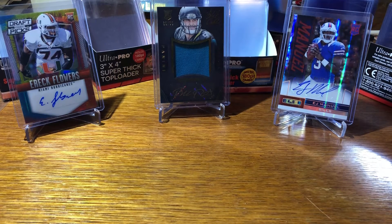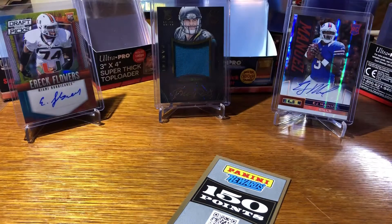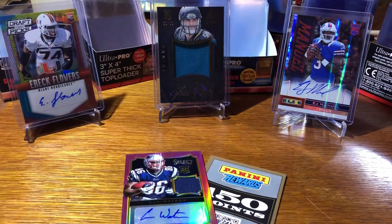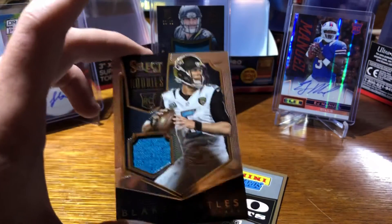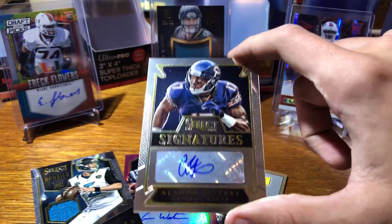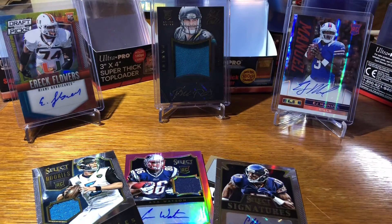Not a very good box, I guess you could say. 150 points — that's always fun to get. Probably out of the league RPA. The GOAT jersey swatch. And probably the best hit of the break was the Alshon Jeffery auto, which I guess is pretty cool. Just thought I'd try something new — bring the channel something a little different, a little throwback.